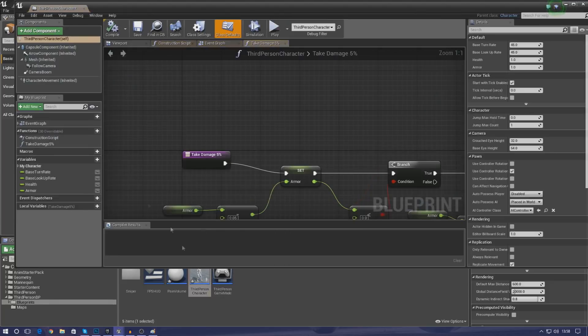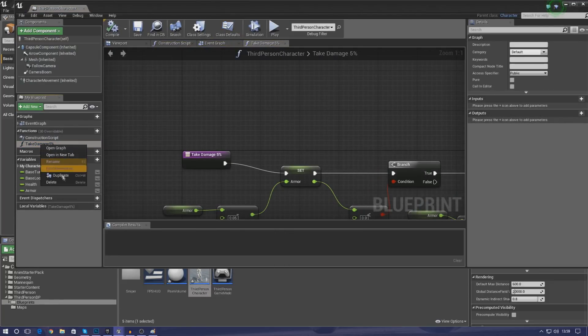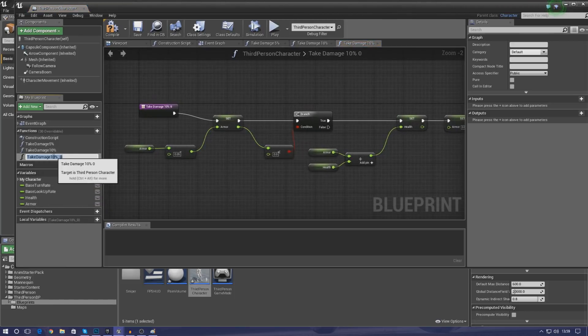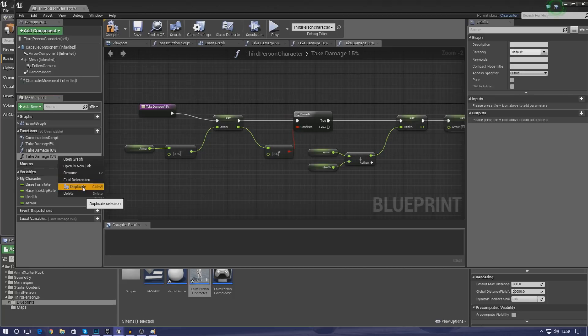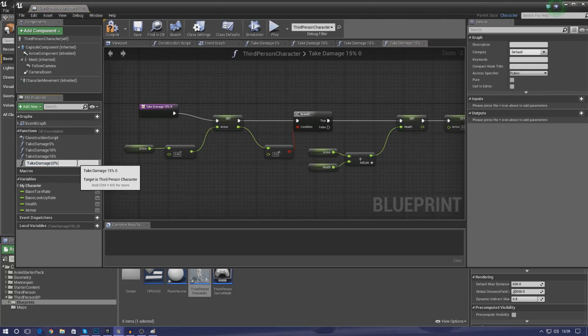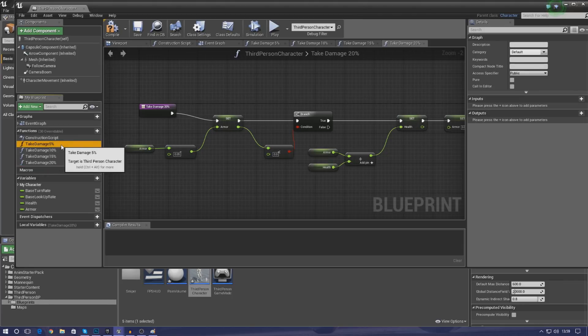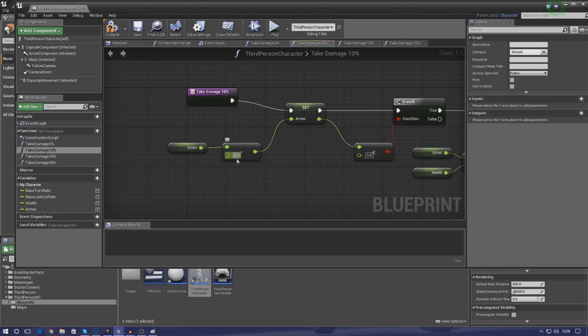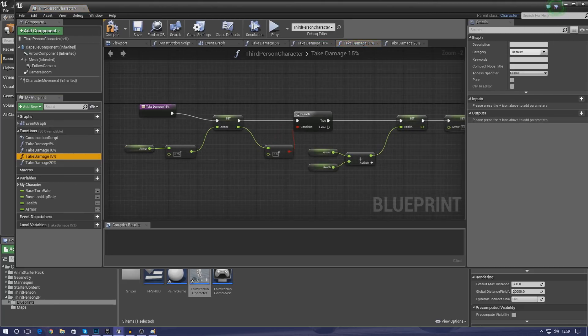There's one last thing to do — create a couple more take damage functions. I'm going to duplicate the 5% function and call it 10%, duplicate again for 15%, and create one for 20% as well. We'll be changing the values: for 10% set the constant to 0.1, for 15% set it to 0.15, and for 20% set it to 0.20. The reason for having these different percentages is for different weapons later in the series — a shotgun might deal 20% while a pistol only deals 5%.